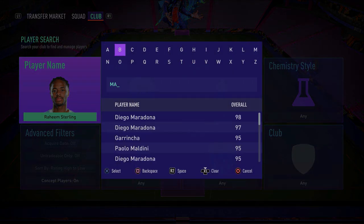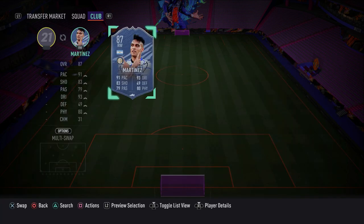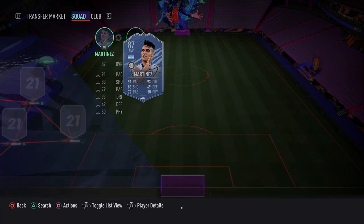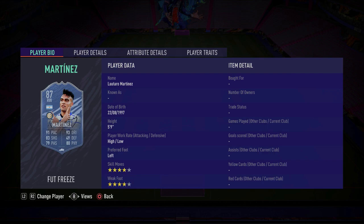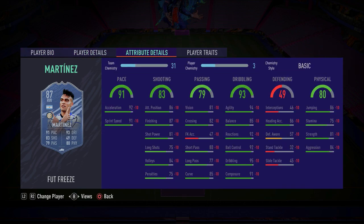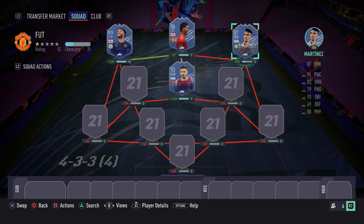Moving on into the right-wing spot, we have a Frostfire card — Lautaro Martinez. Fantastic player, really good on the ball with fantastic finishing. Remember that on this Frostfire card, his preferred foot was changed to left foot — so he's actually left-footed on this card, not right foot. He does have four-star weak foot anyway, but it's always good to know the strong foot. Fantastic dribbling, composure, ball control, agility, balance, finishing and pace. Everything about this card is fantastic.